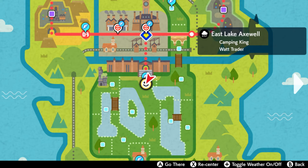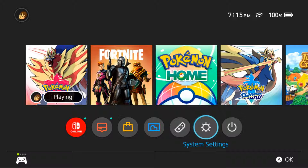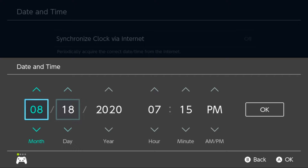Start off by flying on over to East Lake Axwell in the wild area. We're going to need the weather in North Lake Mylock to be clear, so to do that let's open up our Switch system settings and change the date to August 18th, 2020.